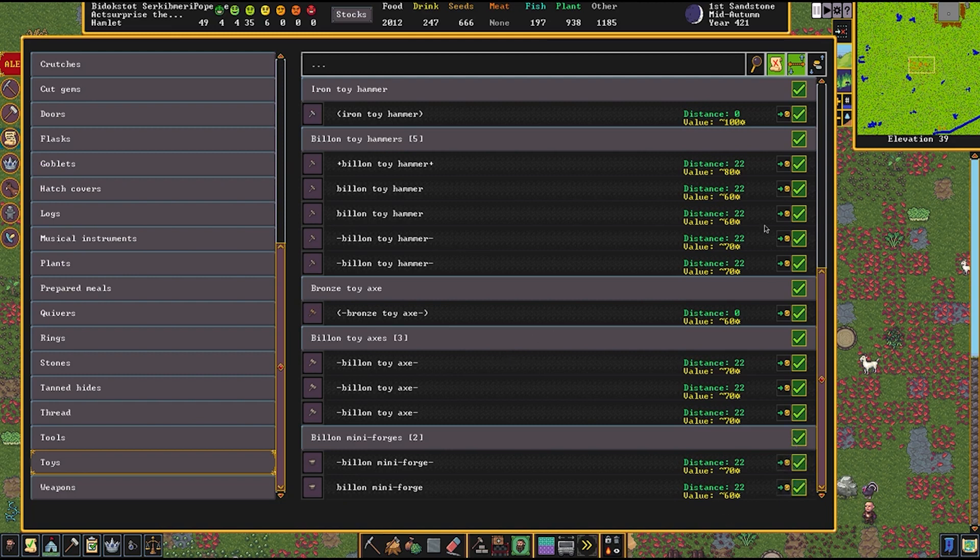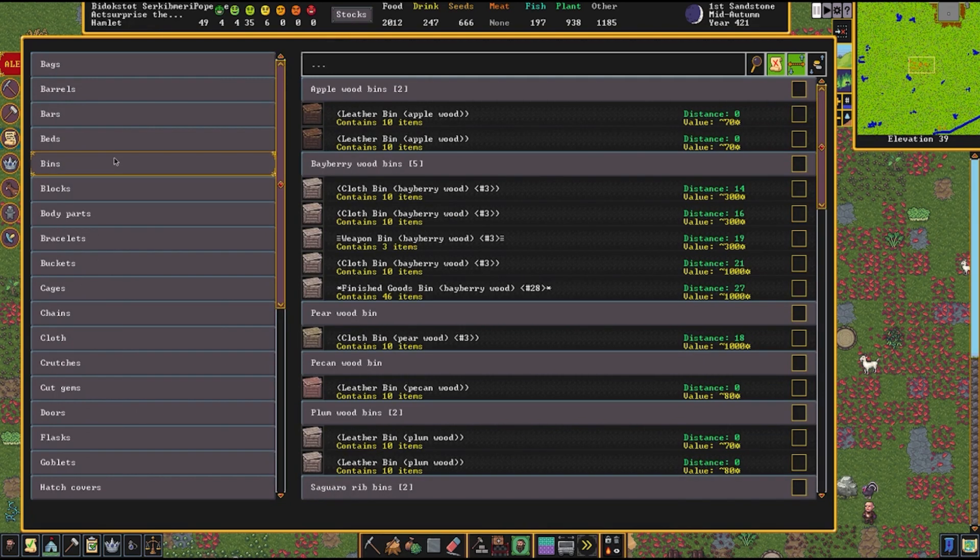But those aren't just the only toys that we have made. We have also looked for goods in bins because anything stored in the bins will actually be listed under the bins, not under toys.